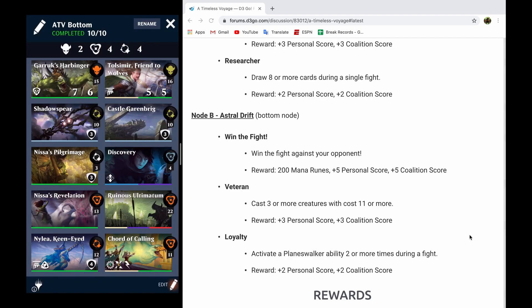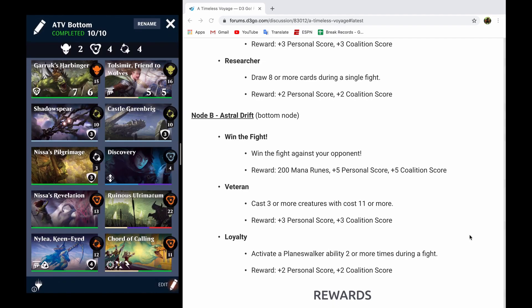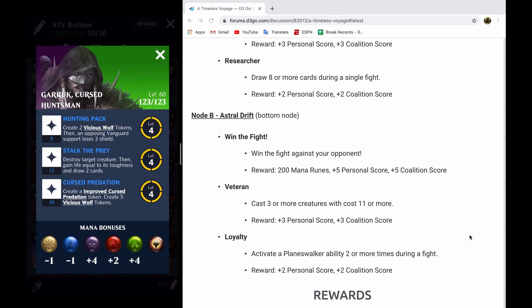I am running Shadow Spear, because it does indeed make it so that your opponent's creatures cannot gain Hexproof. Even though I don't actively have any targeted removal in this deck, it does mean that I will be able to use Garruk's second ability, Stalk the Prey, to go ahead and specifically target and destroy creatures that I want to get rid of, and then get the life gain and the card draw for it.